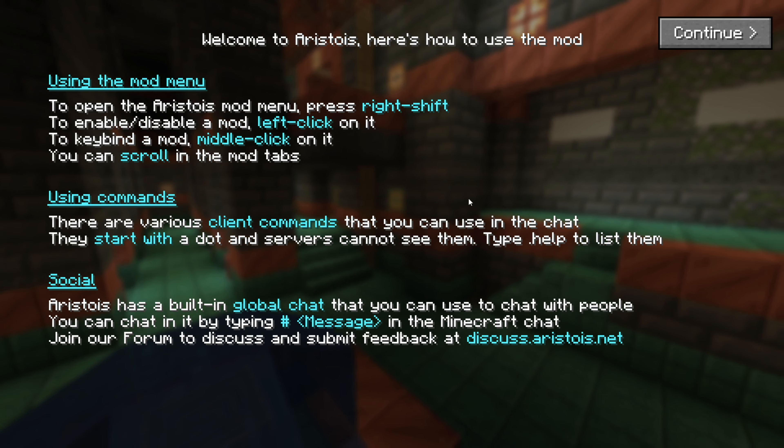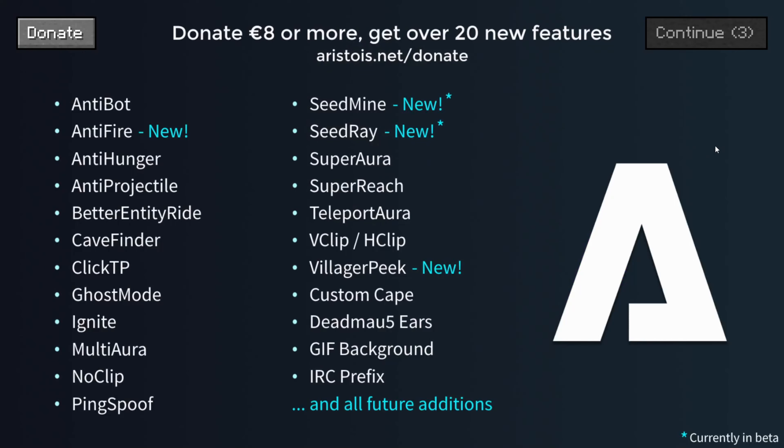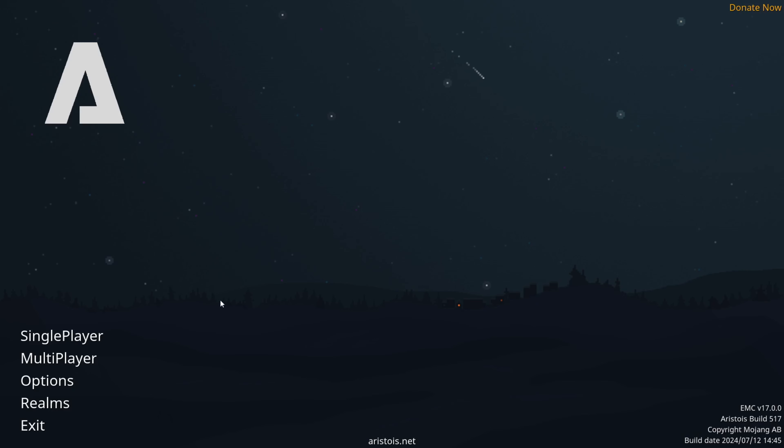Upon opening this up, you'll get a little description and a brief tutorial on how to use Aristois. You don't need to worry too much about that — I'll head into a Minecraft world and show you how to use it. Also, take a second to look at this home screen — it's one of my personal favorites across every single Minecraft client out there.